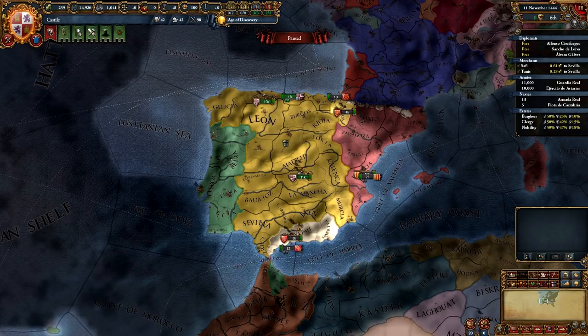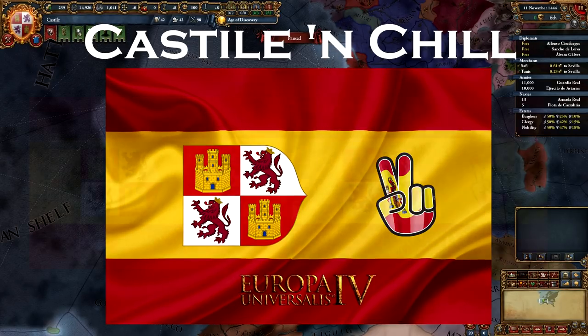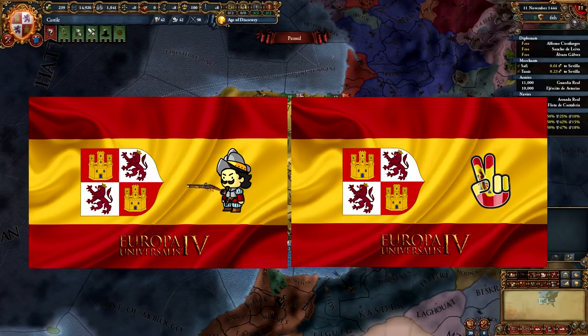In short, Castile can be played in a lot of different ways and this is my attempt to summarize it. Just like my Austria video guide, I will lay out two guides for two different playstyles. One is for intense expansionist gameplay which I call Colossal Castile, and the other is for a more relaxed playstyle which I call Castile and Chill. I will divide the guides into conquest and colonization sections and a separate event section which will be common for both guides.